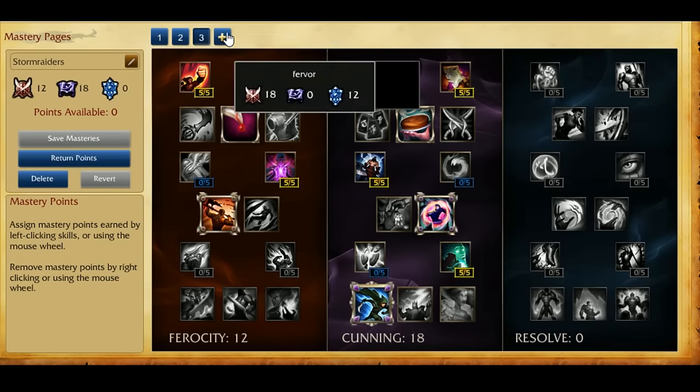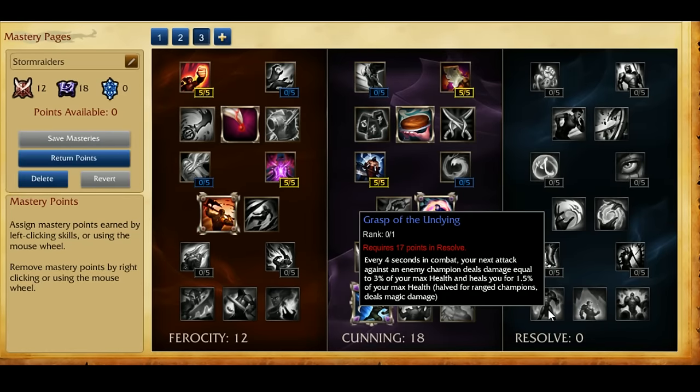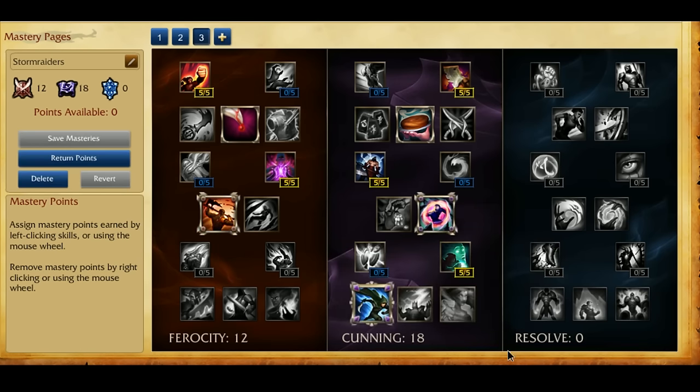Thunderlords, Fervor, and Storm Raiders are the keystones you should be using on Riven. The rest of the keystones are not optimal for Riven. Grasp of the Undying used to be extremely good, but it's been nerfed over and over again, so it's not really that good anymore. Alright guys, I'm done — hope you enjoyed the video and I'll see you on my Twitch channel, probably tomorrow.